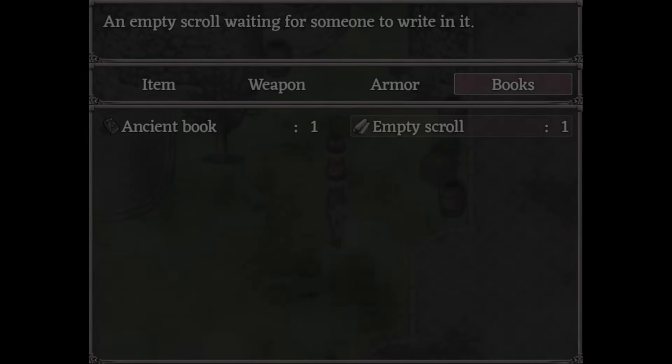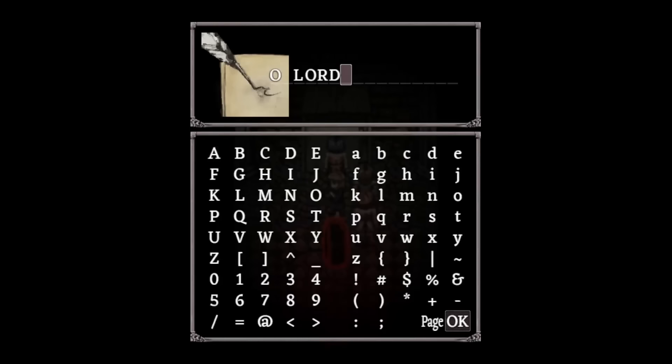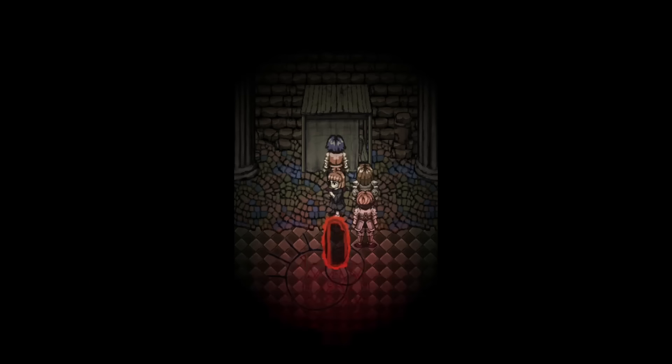With your empty scroll and quill, type in 'olord teach phase' to learn phase step. You cannot confirm the OK in the bottom right by pressing Z — empty scrolls accept keyboard inputs. If you press Z to confirm, it will add a Z to the end of the message. You need to hit ENTER, not Z.